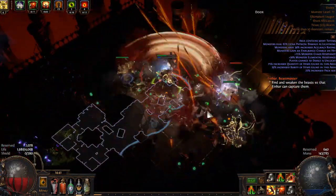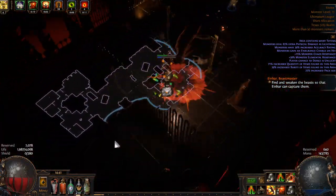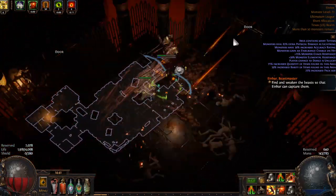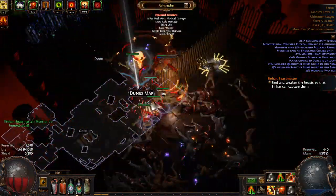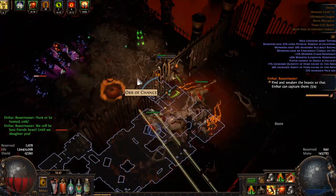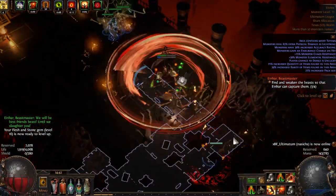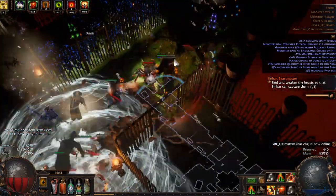There are a lot of things that could be done to make the clear better — an explodey chest would be really nice. One of my biggest weaknesses right now is if the map has porcupines; I almost certainly die. As you can see I'm reserving my life and using Petrified Blood. My actual unreserved life is less than 2,000 at the moment. I'll show my DPS on Path of Building with all buffs up — it's like one and a half million, pretty solid.